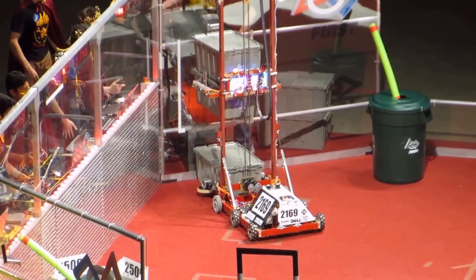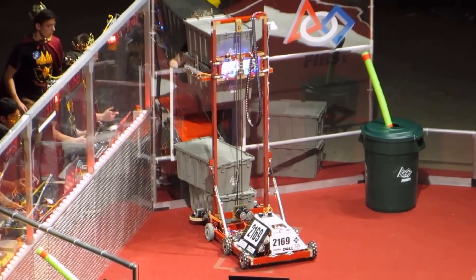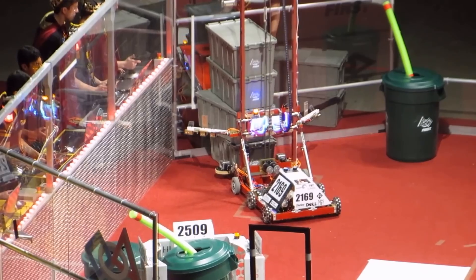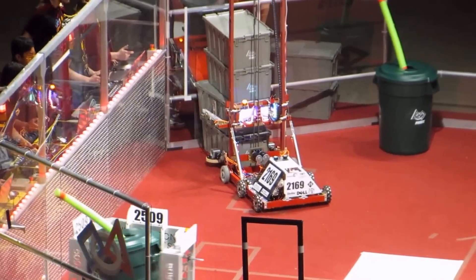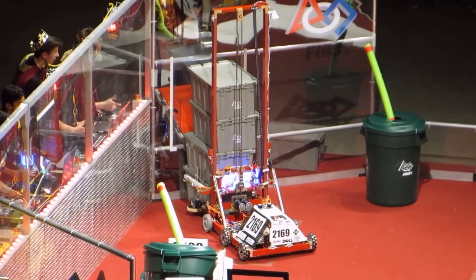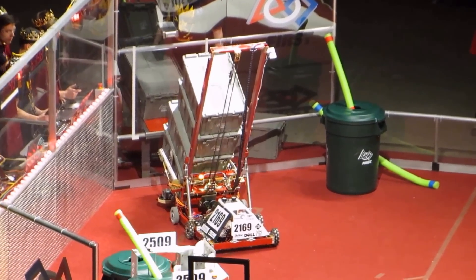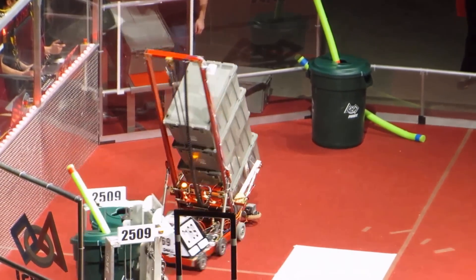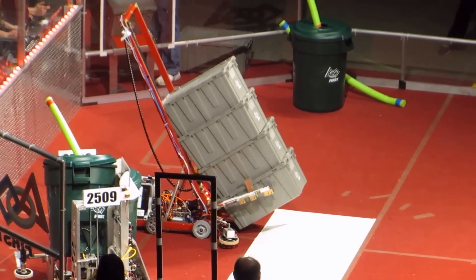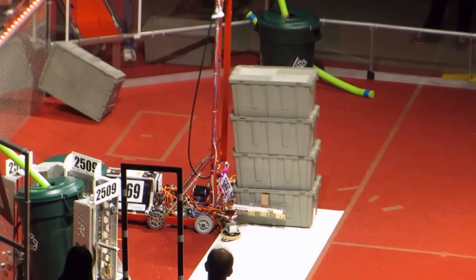51-48 having trouble with that off-center tote for the red alliance — they want to straighten that out. They do — they've got a great chance of securing the cooperating bonus. Meanwhile, 3723 looking to take matters into their own hands; they've got a second tote but lose possession of it approaching the center step. Meanwhile, 2169 King Tech building a stack from the feeding zone. Difficult to navigate that step from both ends with traffic in the way. 30 seconds to go.